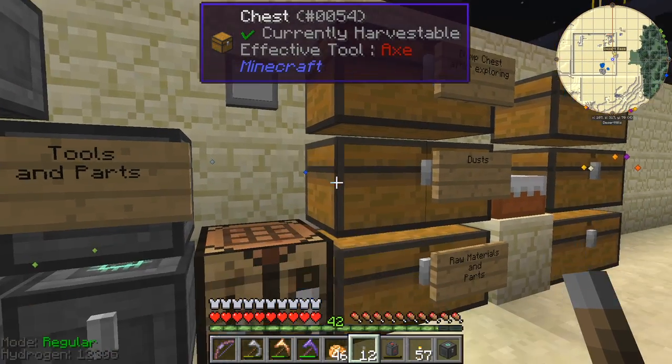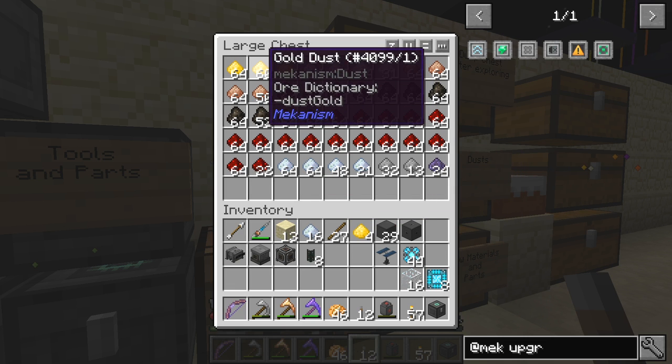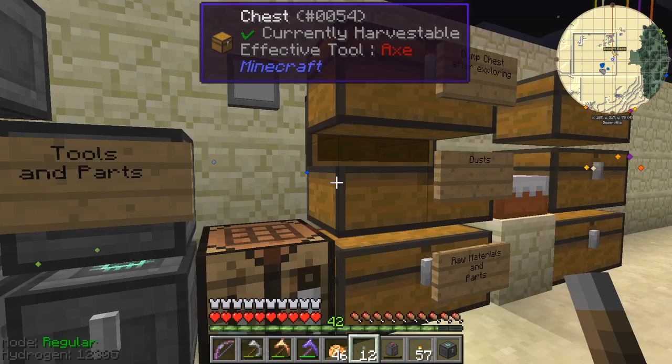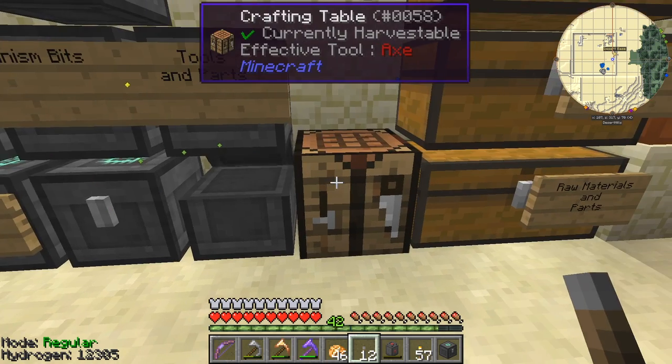We'll make a set of speed upgrades — let's make 16. We need 16 osmium and 16 gold for those. Then I'll need 32 glass and 32 enriched alloys. Maybe 64 enriched alloys — we go through those like no tomorrow.